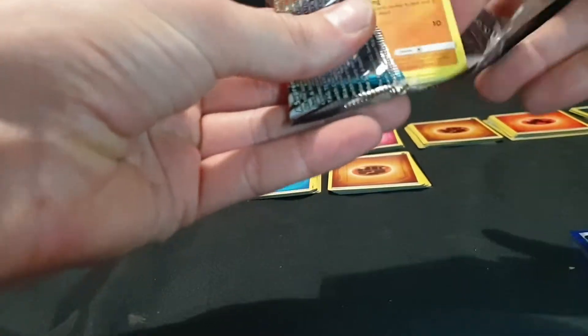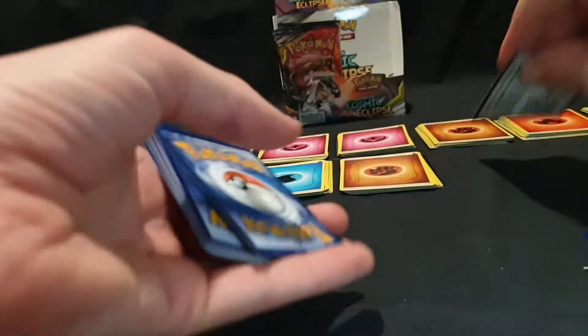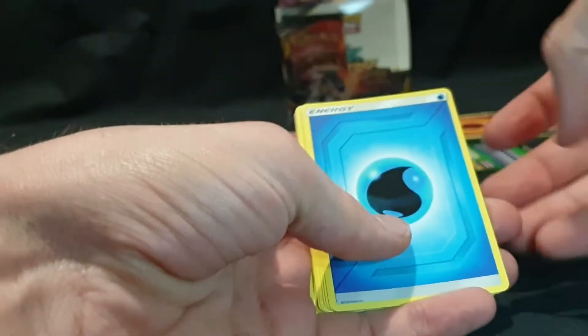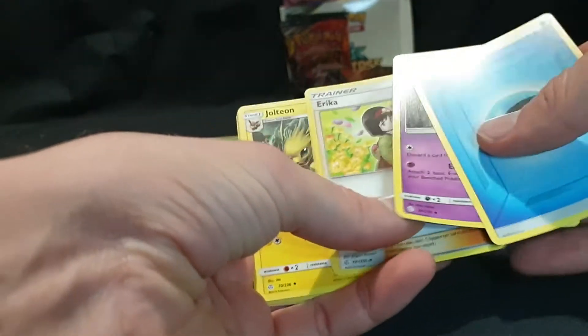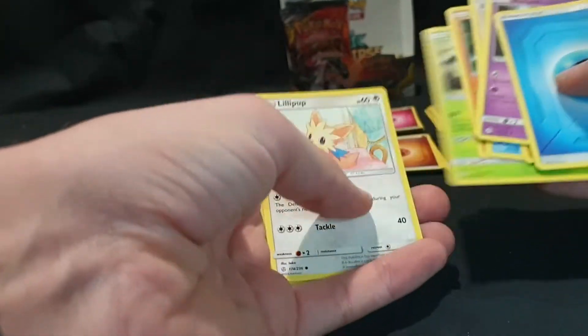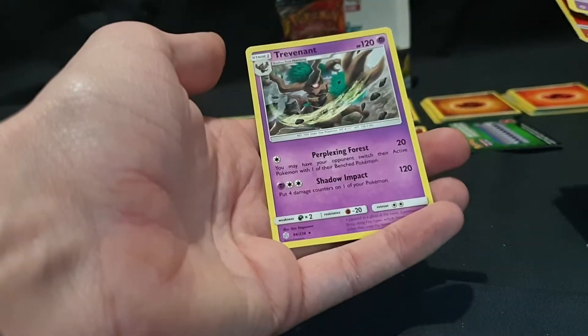That's gonna be a good one. We have our Energy, Rotom, Erika, Jolteon, Trapinch, Spheal, Passimium, Rowlet, Lillipup, Pignite reverse foil, and Trevenant.